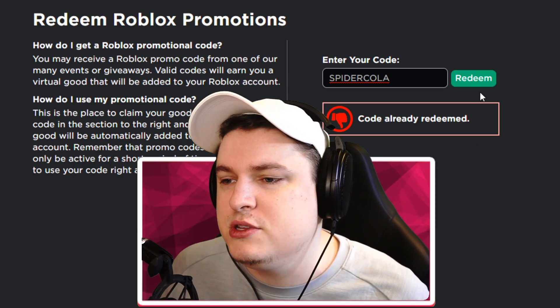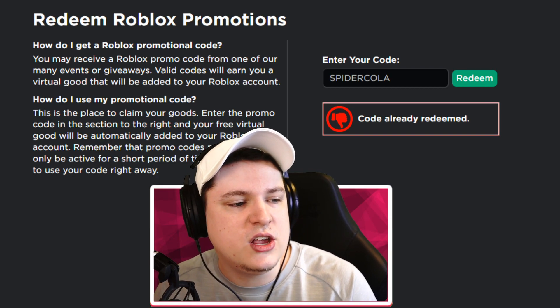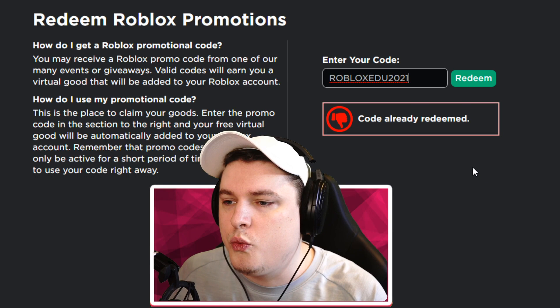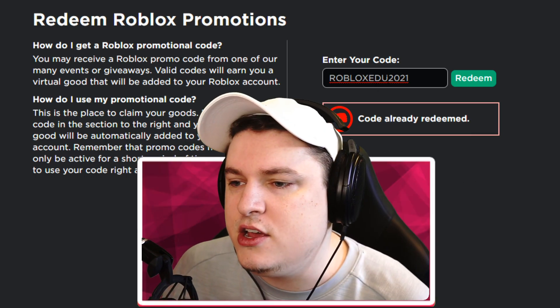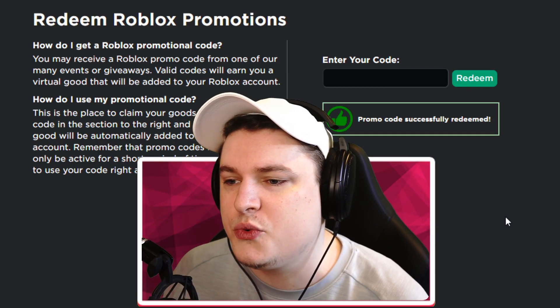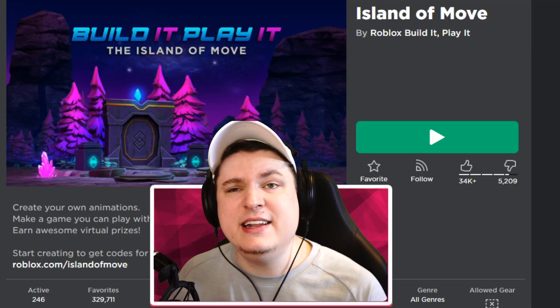So use that one right now — boom, there we go. Then the next code is SPIDERCOLA, which hooks you up with the Spider Cola shoulder pad. It says I already redeemed this one since I did it on my account already. Then the code for the free Developer Deck is ROBLOXEDU2021 — boom, promo code successfully redeemed. Super cool, super easy.